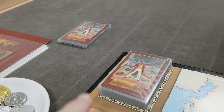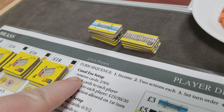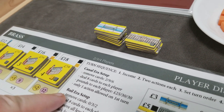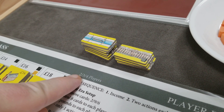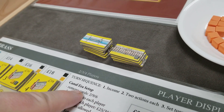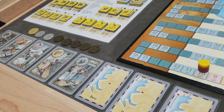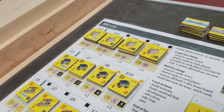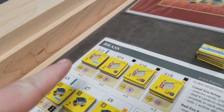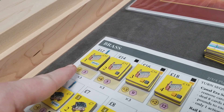Next, shuffle all the cards and remove some based on player count and era. Brass is played in two eras: the canal era and the rail era. For a three-player game, remove nine cards from the deck when setting up the canal era and set them aside. Then deal eight cards face down to each player.